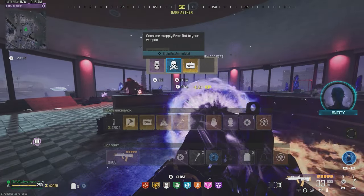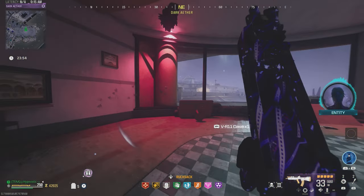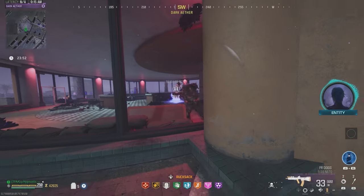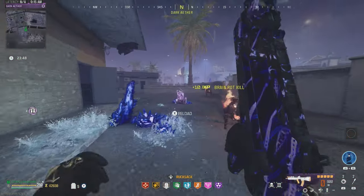Let's see what we got — brainrot, I'll throw that on. And another VR11 — I have way too many of those. I guess I'll stow it for now. What I really need is an Elder Dark Aether sigil.